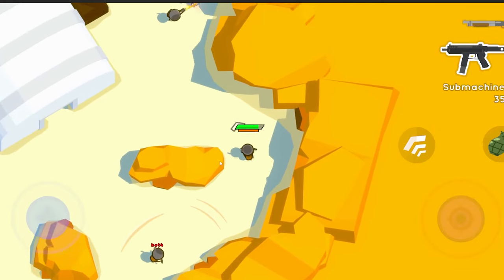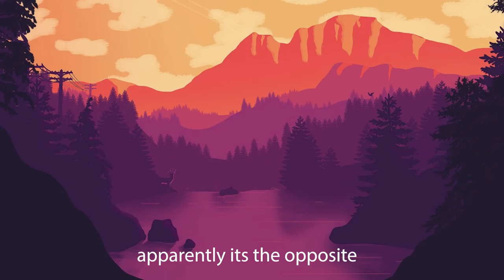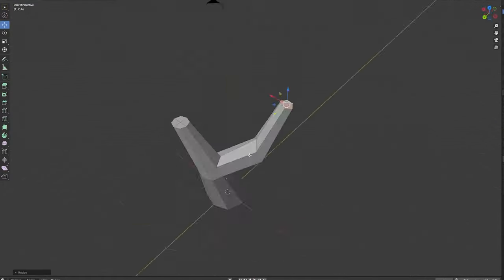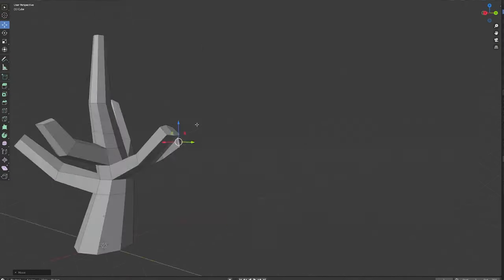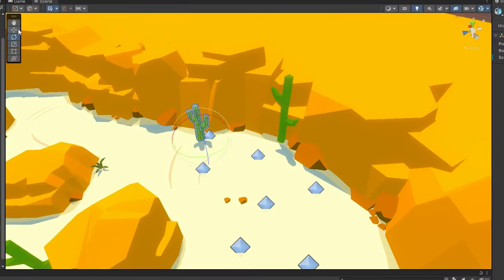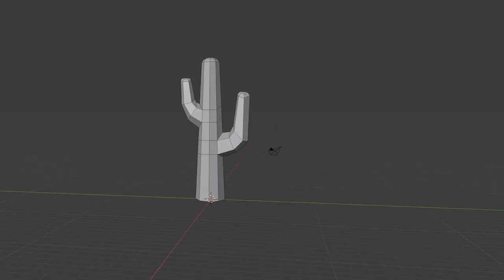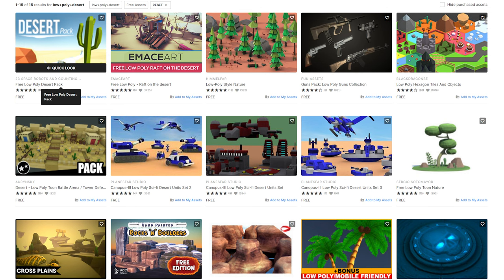I've heard in more places than one that darker colors look like they're more in the background. Then I started modeling a dead bush, which ended up looking decent from a distance. And same thing with this cactus — I'm pretty proud of this little plant thing. I was halfway done with a second cactus when I remembered I had seen a few desert asset packs while looking at references. And what do you know, there were a couple of good low poly desert props available for free on the Unity Asset Store.